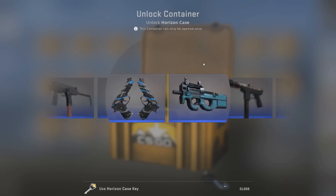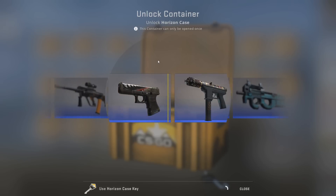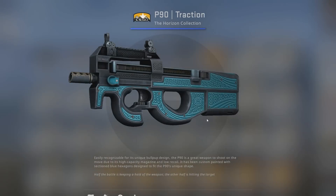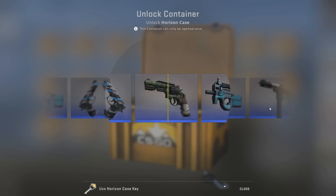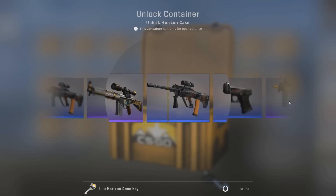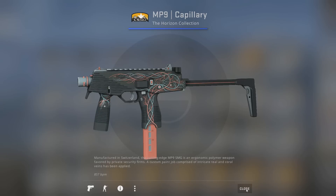I'd happily take the Neon Rider as well. Your new stat track — I'm sure that is worth a load of money right now, just on release. I actually really like the Glock. I was hoping to get the Glock, but we've got the P90 Traction instead, and the Code Red is still lurking somewhere within the case, waiting for us. I feel it. 25 cases, we've got to go, and that's not going to be a Code Red. But that is a Capillary.